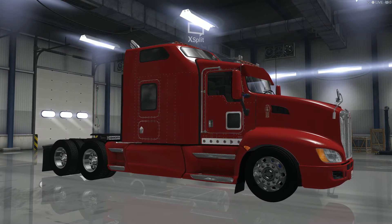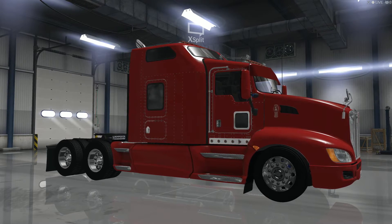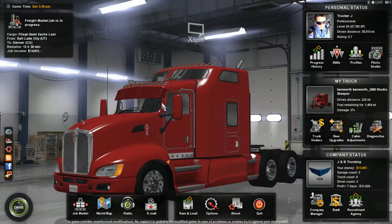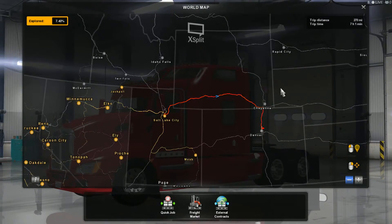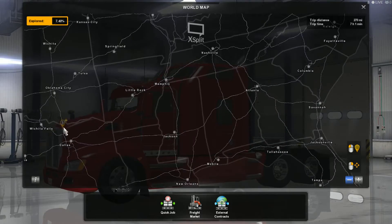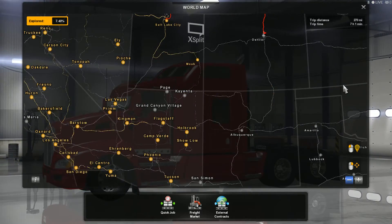I'm also using another mod right now. I have a lot of mods. I'm hauling a modded trailer, driving a modded truck, on a modded map. I am on the coast-to-coast map for the 1.5 rescale. As you can see, it's not just straight — these lines aren't perfectly straight, they're curved.